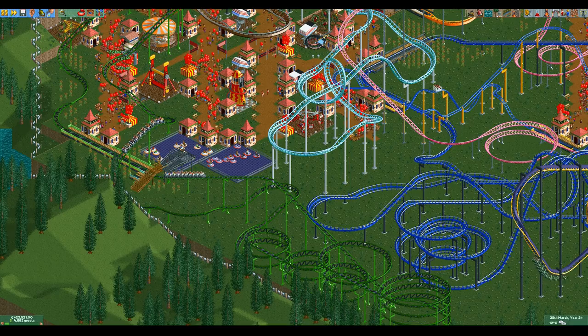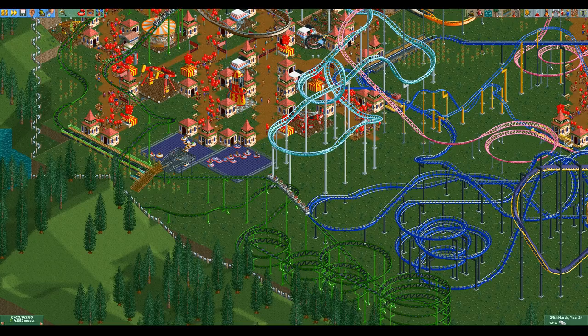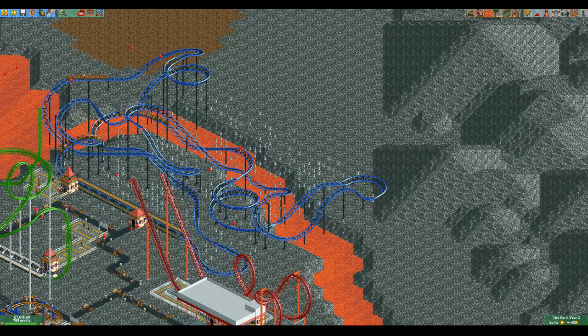This might seem fantastic but it is not as great as it sounds. The boosters only go up to 53 kilometers per hour and they are quite weak, meaning that you need quite a few of them to get up to speed. For compactness you're often better off using a lift hill. You can add boosters to short straight sections during the coaster to keep the speed a bit higher, but they're not nearly as useful as the boosters from a coaster type like the twister coaster.